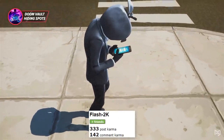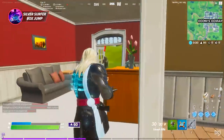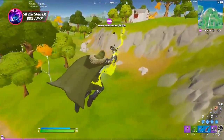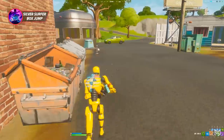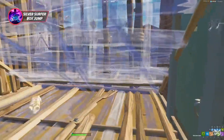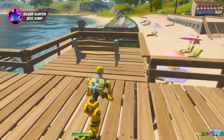Shout out to Flash 2K on Reddit for sharing that hiding spot. Now, in our recent loadout video we talked about how Silver Surfer's board is meant for rotations, and that's certainly true — it's one of the best solo rotation items in the game. However, since the board breaks at least one build in front of you, it has other uses too. The biggest one is an emergency escape: if you're in a box fight and your opponent has control over every piece around you, instead of playing out the unfavorable scenario, pull out your mythic surfboard to crash out of the box and reset the fight.